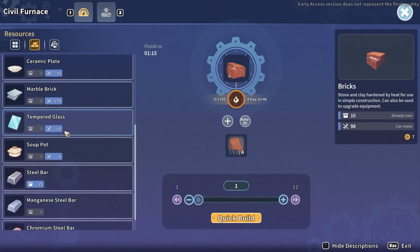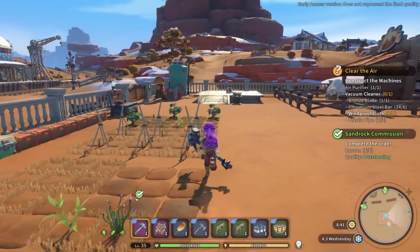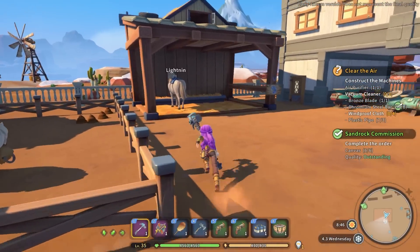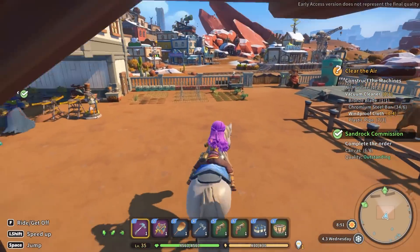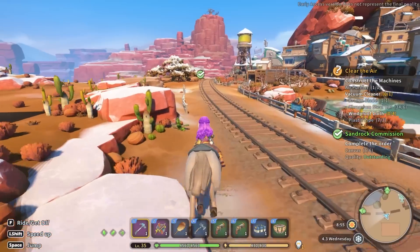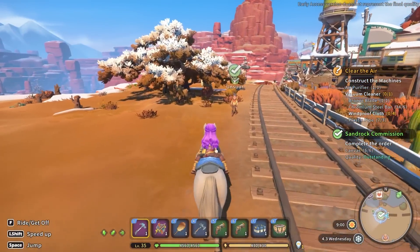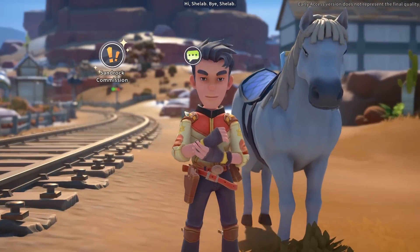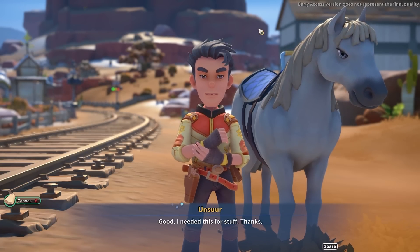The granite slab will be done at the civil furnace - that's a two-step process. Granite tile looks like something I need the recipe for. Let's go see Yan then. Maybe I should hand in my canvas commission to Unsure as well - I'm pretty sure it's run. Luckily Unsure was on patrol right by my house - here's your commission: six pieces of premium canvas.